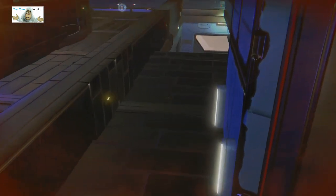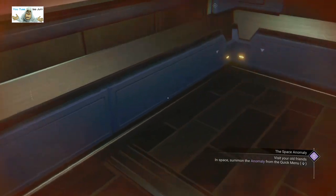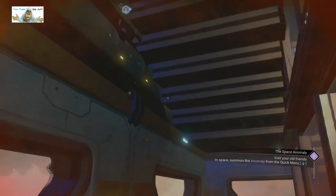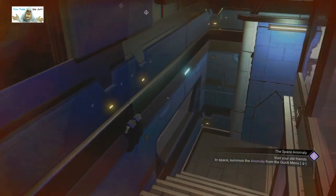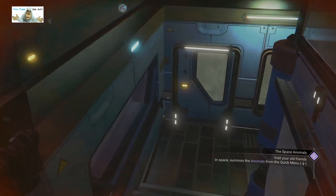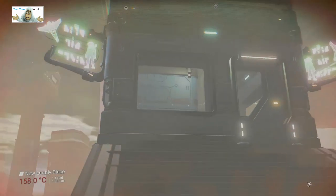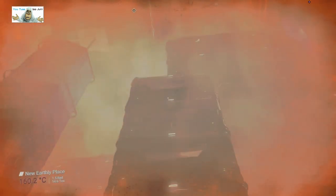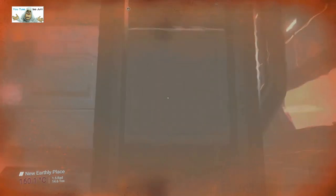We seem to have some stairs — I don't remember stairs. We're going to go down just to check where they are. It looks like just some sort of fire exit — it's a long way down. This must be going back to the floor; perhaps this is another entrance. Yep, we're outside. So there's an entrance on the floor as well — so that's at least three entrances so far. Where's the damn door? Let's go back up.